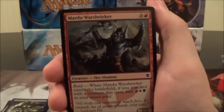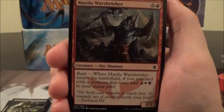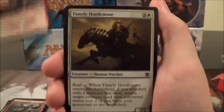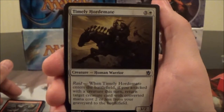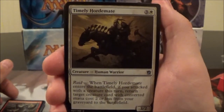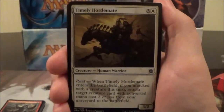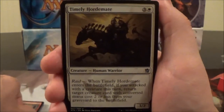Here we have Mardu Warshrieker, a four-cost 3/3 with Raid. When it enters the battlefield, if you attacked this turn, add Red, White, and Black to your mana pool. Here we have Timely Hordemate, a four-cost 3/2 with Raid. When it enters the battlefield, if you attacked this turn, return target creature card with converted mana cost two or less from your graveyard to the battlefield. Creatures that can rez other creatures from the yard directly into play is always nice.